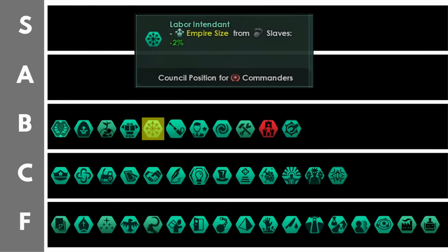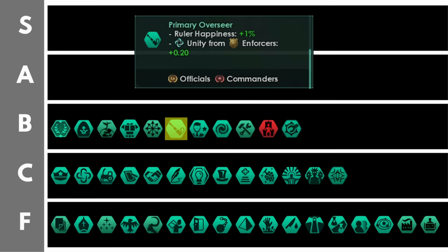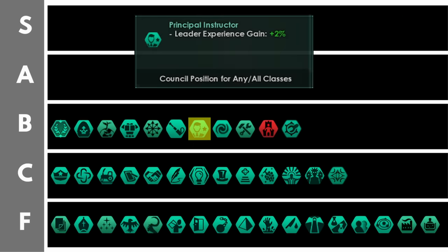The labor intendant reduces empire size from enslaved pops only by 2% per level. As pops are the largest source of empire size, and if you're a slaving empire you probably have a majority of slave pops, this is a great reduction to empire size empire-wide. Later on in the game this gets very powerful when empire size starts spiraling out of control and you want to rein it back in to reduce your tech and tradition costs. The primary overseer increases ruler happiness by 1% and gives 0.2 unity from enforcers per level. The unity bonus is minor, but that additional ruler happiness will give you quite a lot of extra stability because of the way your society is structured with the oppressive autocracy civic.